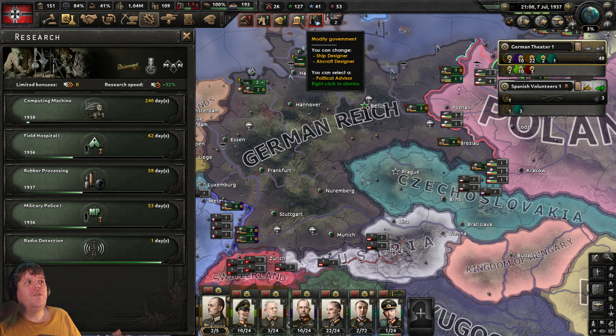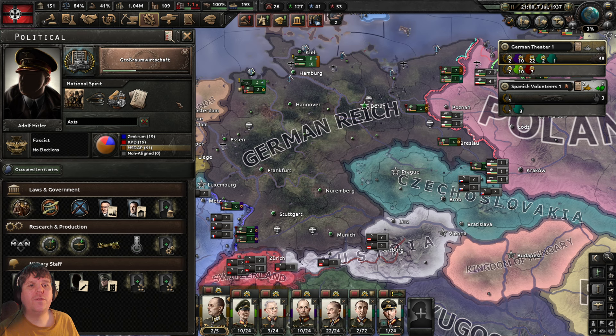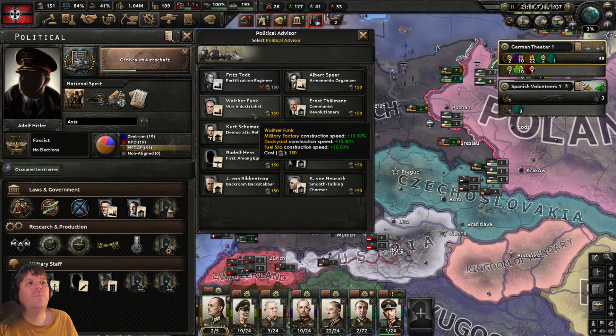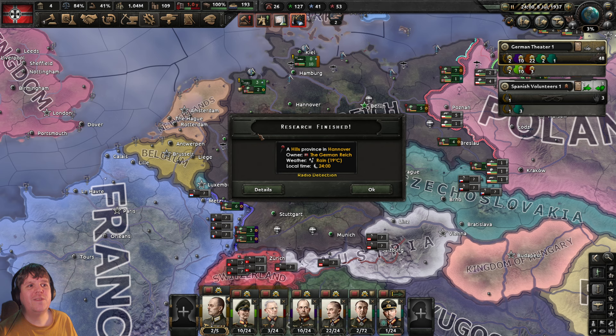We get the Modify Government notification — we've ticked over 150 political power. Let's select the icon. The theorist needs 200 political power. We've now got four military factories on the way, so now's a good time to hire the War Industrialist political advisor — that's going to increase the speed of military factory construction by 10 percent. Let's get him hired, and that's an instantaneous increase.